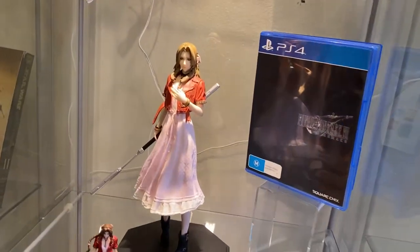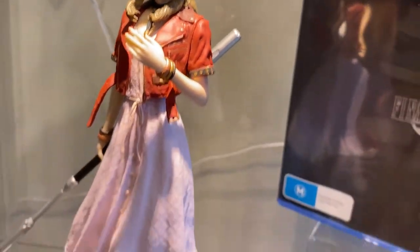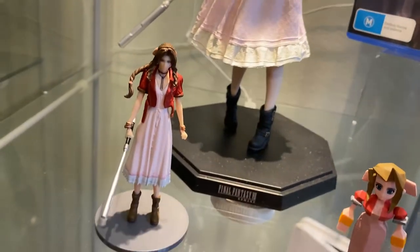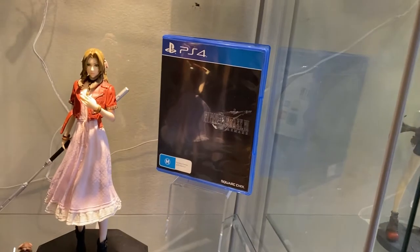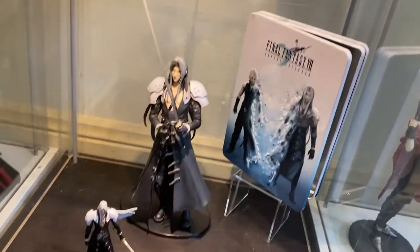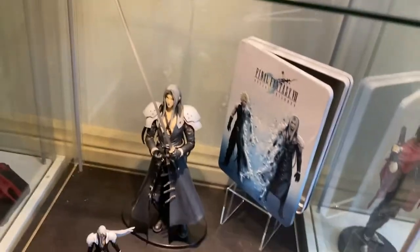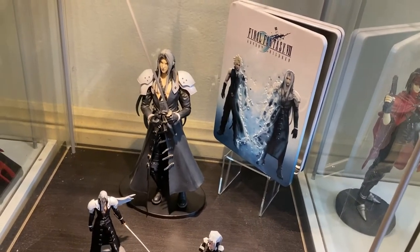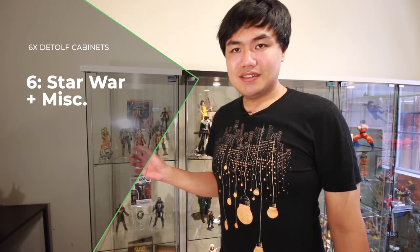So here we have the Aerith statuette. I think it turned out really great — the way it captured Aerith's face. As well as the Trading Arts and then the Polygon. And the game box behind her. And then below that is Sephiroth, pressing up a little bit over the Sephiroth counter. Then you have the Collector's Edition tin box from the DVD.